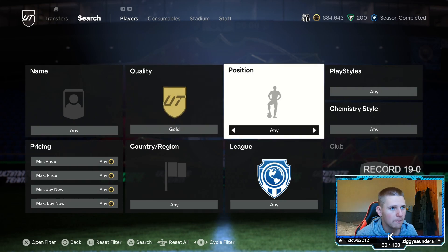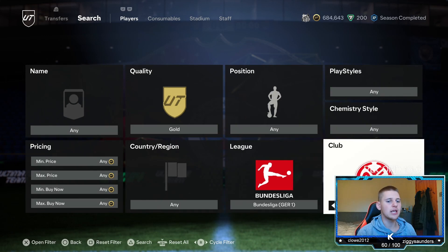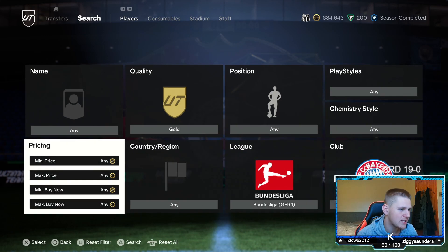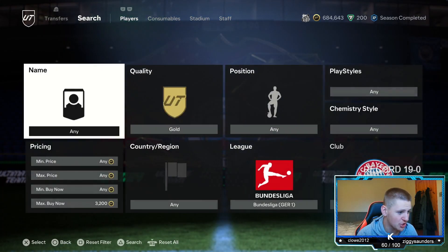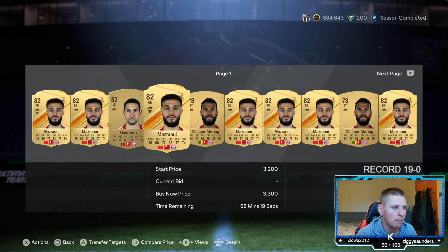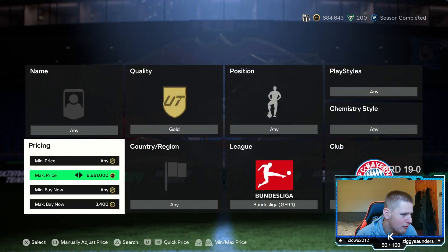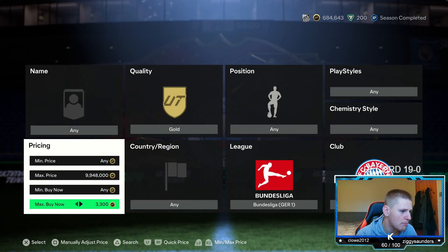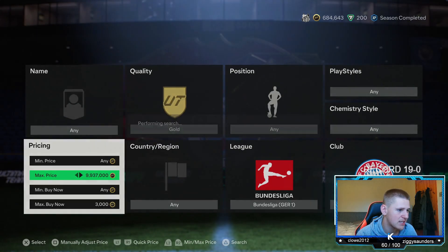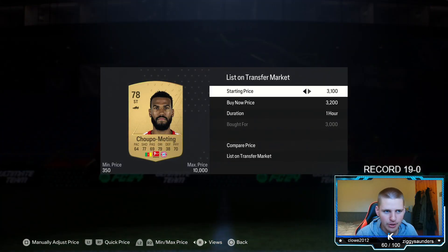So it is gold position, any play style, chem style, any nation, any league — go to the Bundesliga, and club go to FC Bayern Munich. Once you've done that, you want to go and find the buy now, which is about 3.3K. So we're going to go 3.3K and basically just go down to about 3K. Pick up anything that pops up — you're making 150 coins after tax if you snipe at 3K and sell for 3.3K.